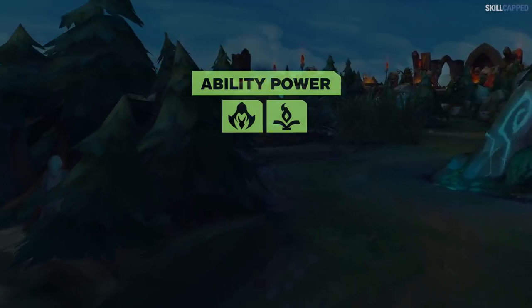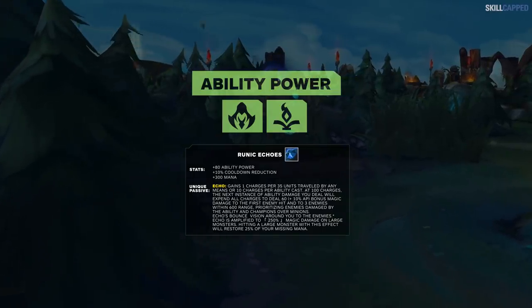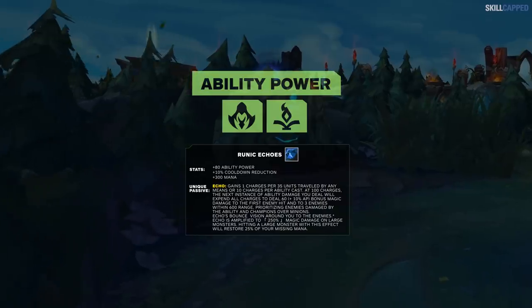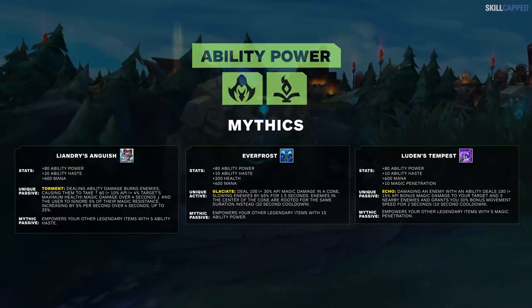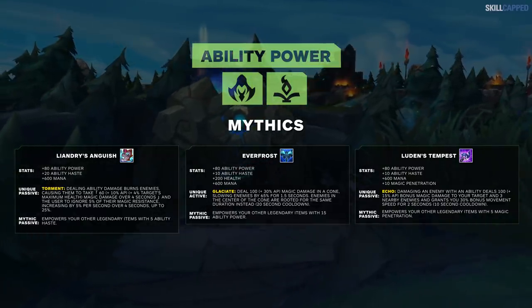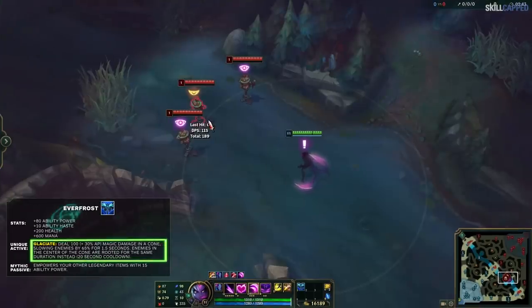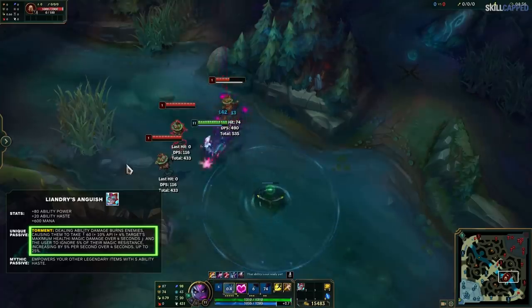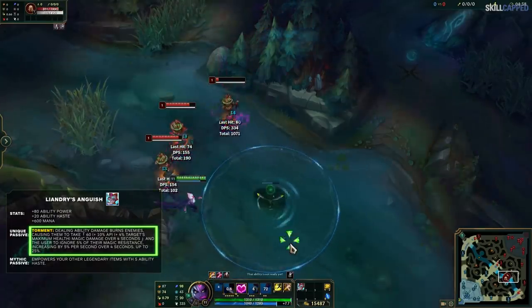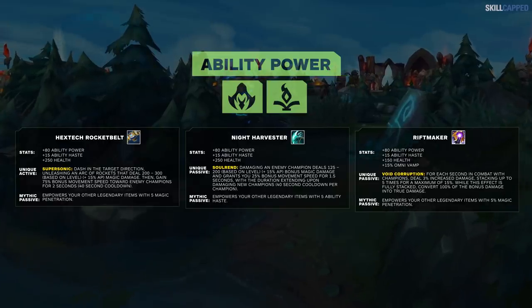Finally, let's talk about AP champions — this is a tricky one. The problem with this new preseason is the lack of Runic Echoes, which instantly fixed all mana issues for AP junglers. Without it, you're gonna go out of mana rather quickly, so we need a mana item. The AP Mana Mythics all build out of Lost Chapter and look fairly similar. Luden's Tempest is just Luden's Echo with a burst of movement speed attached to the proc. Everfrost is just Hextech GLP, but in the center of the spray, it will root your targets instead. And Liandry's Anguish does percentage damage just like old Liandry's, but gives stats that a Lost Chapter item typically would.